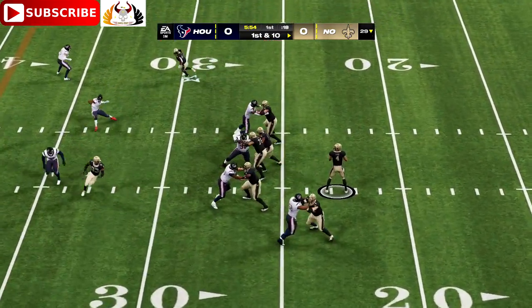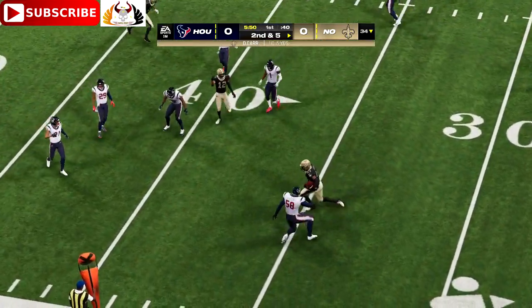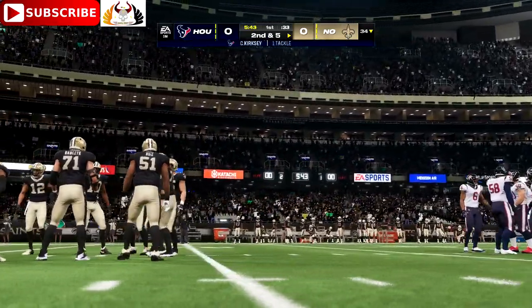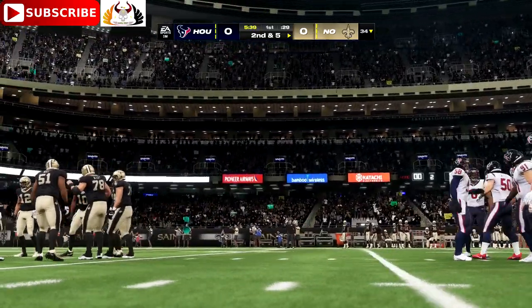Carr right away going to look to throw. Here's a short one to the tight end, Johnson — five yards on the game's first play. Second down. Really nice defense on that play. The pitch and catch was successful, but not any run after it.